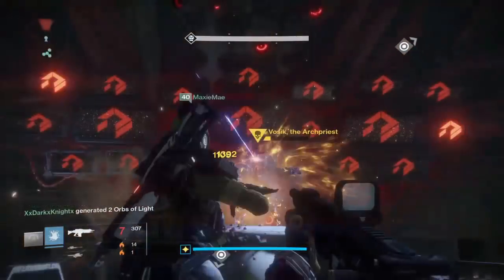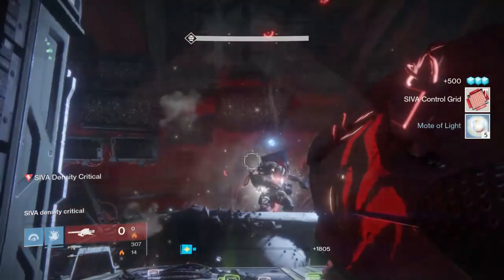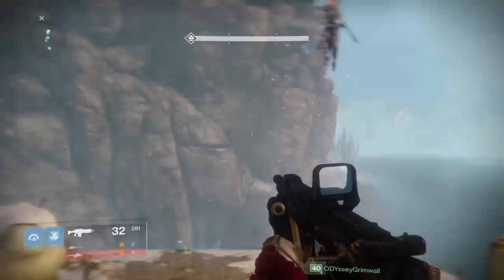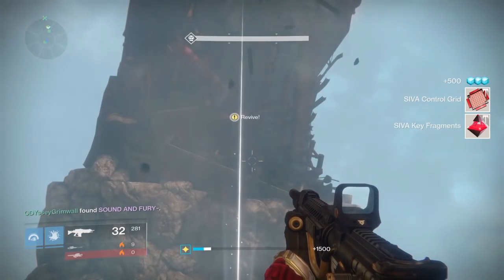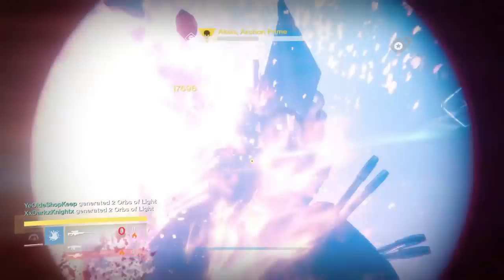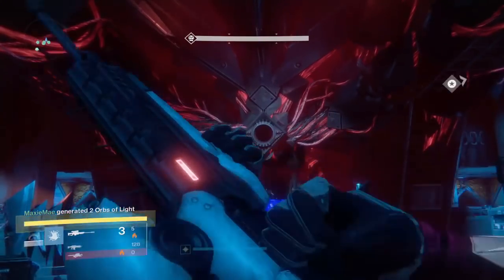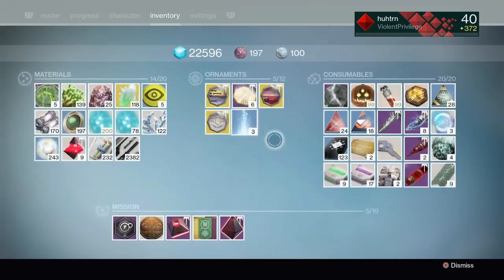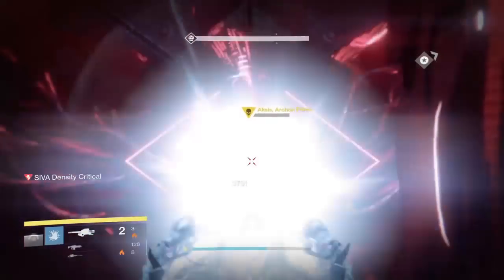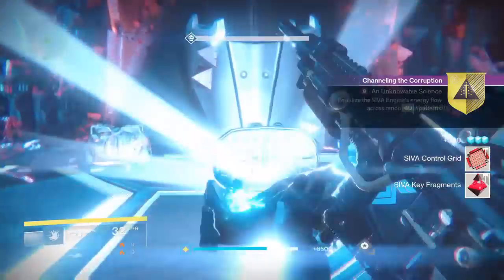Once you have the second charge, take all six guardians back into the raid for the final run of the Wrath of the Machine raid. Killing each boss throughout the raid will drop a special control grid — all three grids are acquired from Vosix, the Siege Engine, and Aksis. Once you've defeated Aksis, that's the end of most of the quest. Remember: you need a hunter, a warlock, and a titan to complete any part of this quest, so don't run the raid with all warlocks.